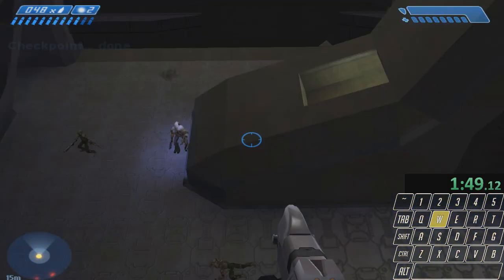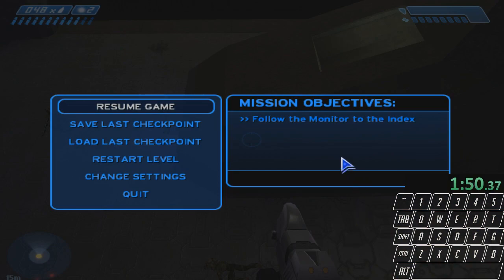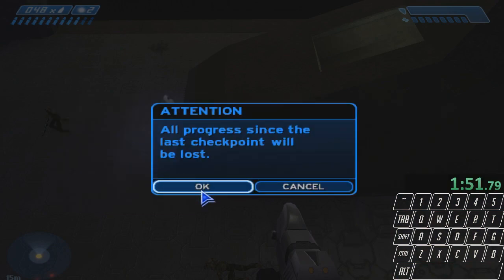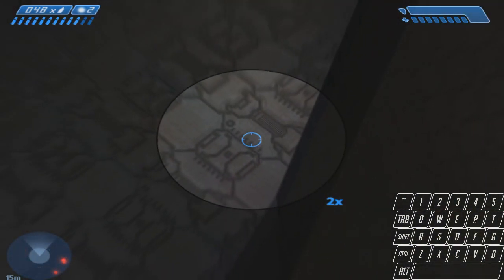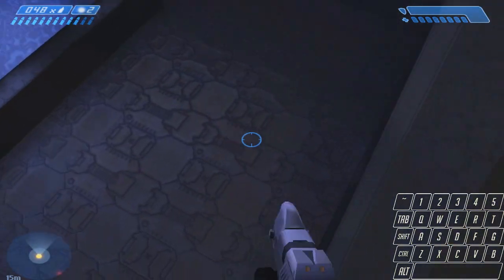In any case, drop down into the room. I like to hold crouch and try to jump, but that doesn't always work. Then revert and go into the corner closer to the door. To do that, look left and hold W. Then just line up here, strafe to the right, and you're done.